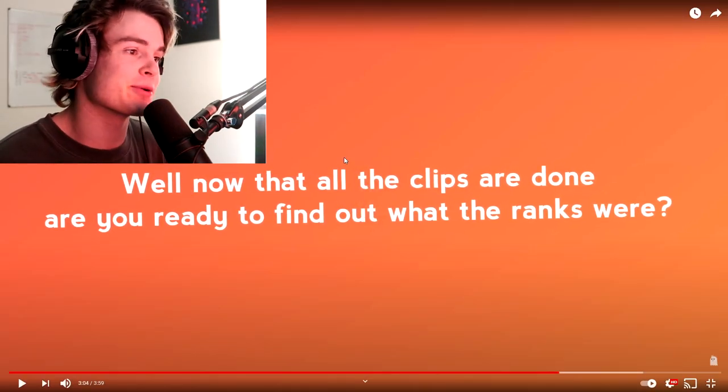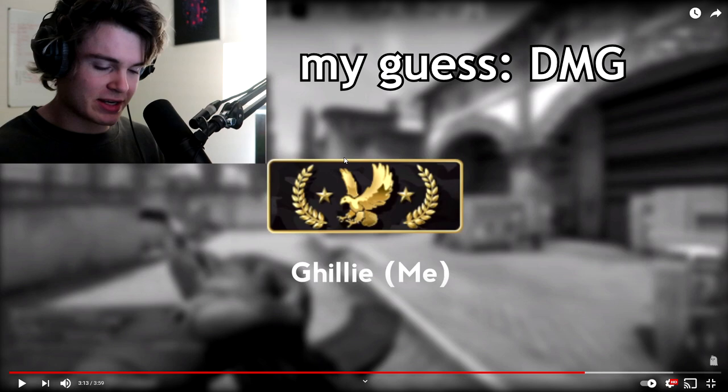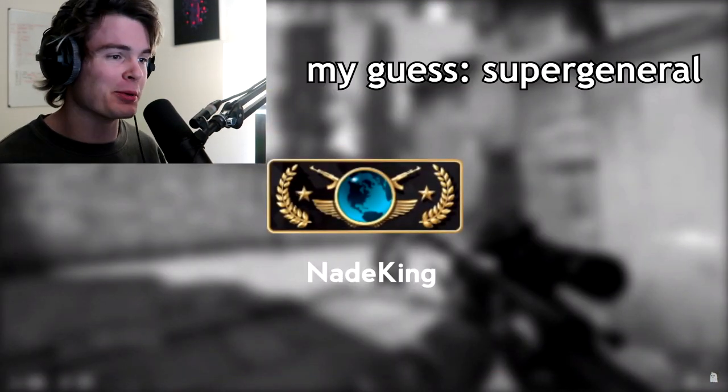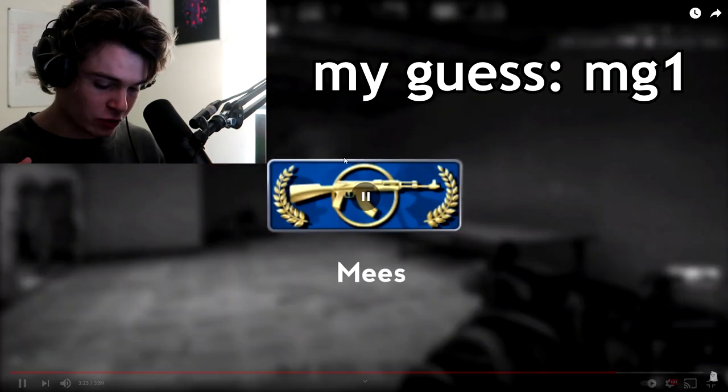Now that all the clips are done, are you ready to find out what the ranks were? I got them all written down. I hope you wrote it with me in the comments. Don't cheat — if there's a comment that got it right, upvote it. Clip one: that's Gilly — LEM, or Legendary Eagle? I put it at DMG so that's actually quite close. Clip two: Nate King — Global. Yes, we saw it by the picture. Clip three: Superior, friend of mine — MG2. I put him at MG1, so that's a pretty decent guess. I haven't played CS:GO in so long, the ranks are kind of hard for me to remember.